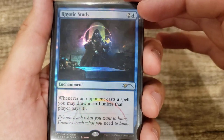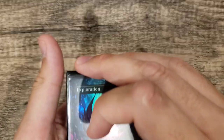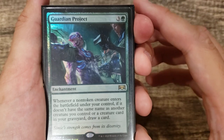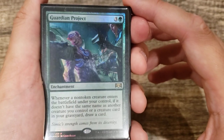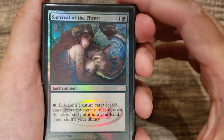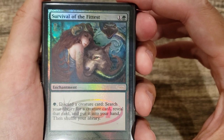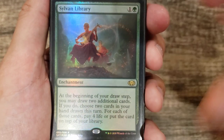Into enchantments: Rhystic Study — even with all the value you're generating, you can always use more card draw. Exploration — when you're drawing all those cards, make sure you can get your extra lands onto the table. Guardian Project is another one similar to Great Henge: it lets you draw a card when you play a non-token creature, and with Yarok that doubles to two cards. We've also got the Survival of the Fittest judge promo — a masterpiece that lets you repeatedly tutor for whatever creature you need. And Sylvan Library.